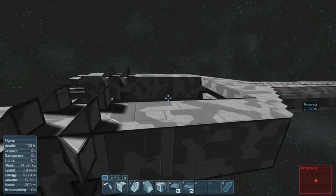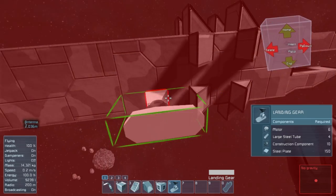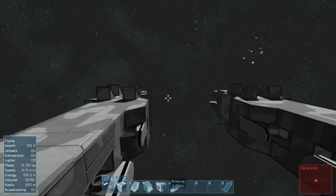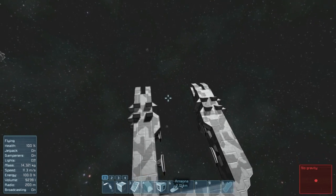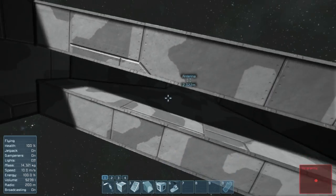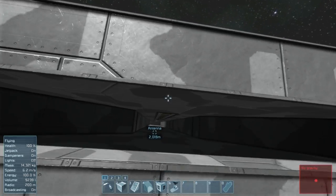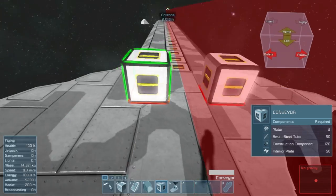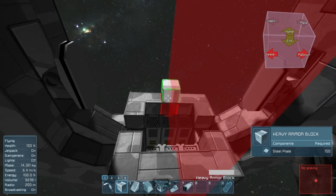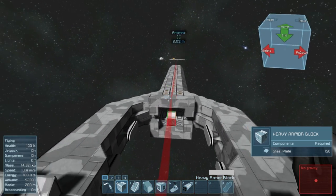And then get stuck on there and be able to climb out. That's actually an excellent reason to do that. Now we need the middle tine. The middle tine consists of weaponry intended to blast a hole into the hapless enemy ship. And it's a trident, so it still needs a middle prong.